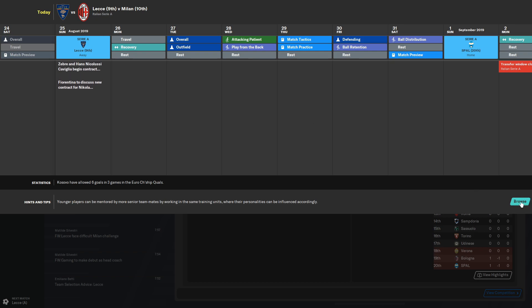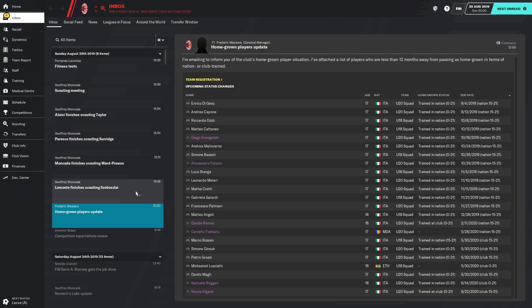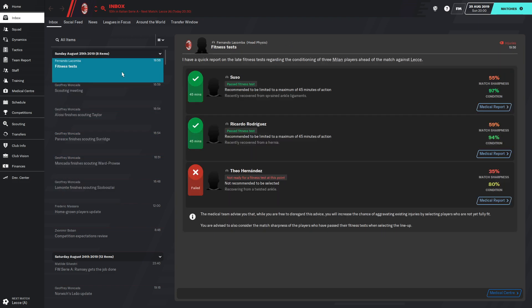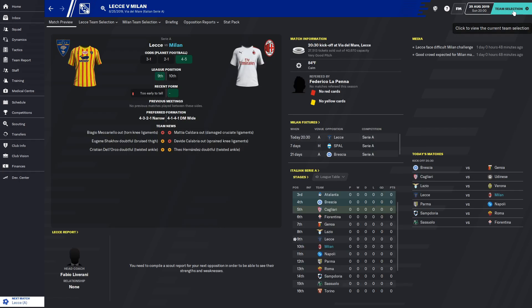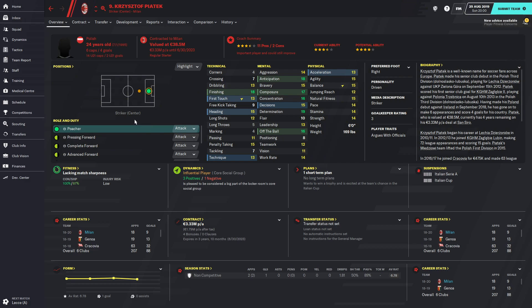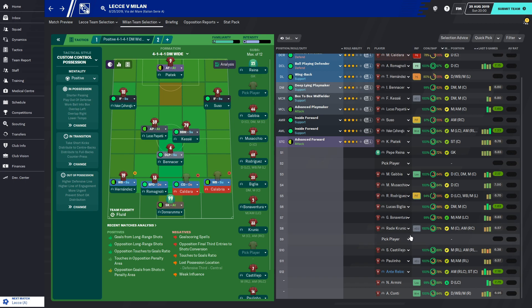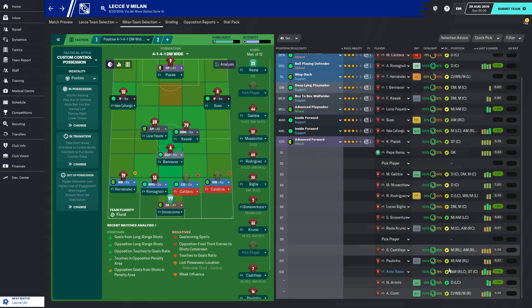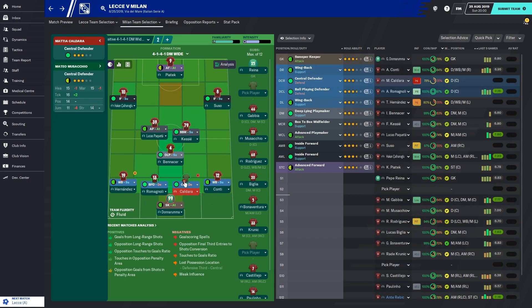Let's move on to the game and see if we can win against Lecce. We start off with some positivity if we win, but I would have liked more transfer budget to bring in some firepower in the attack. Piatek doesn't convince me very much — he's got good finishing and good attributes, but I've seen him not do very well. Most of the team is set, though Calabria is injured so Conti needs to come in, and Caldara is injured too so Musacchio subs in.